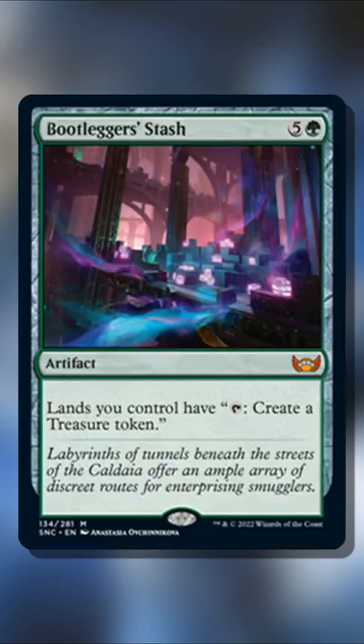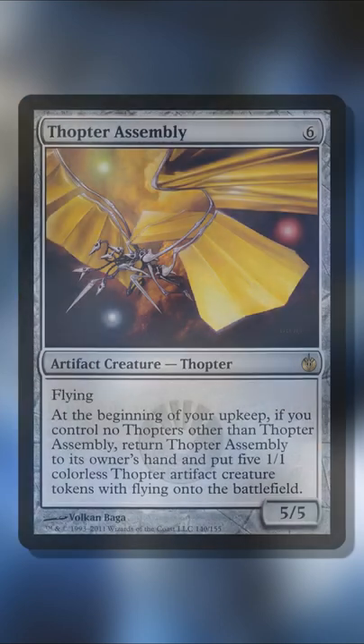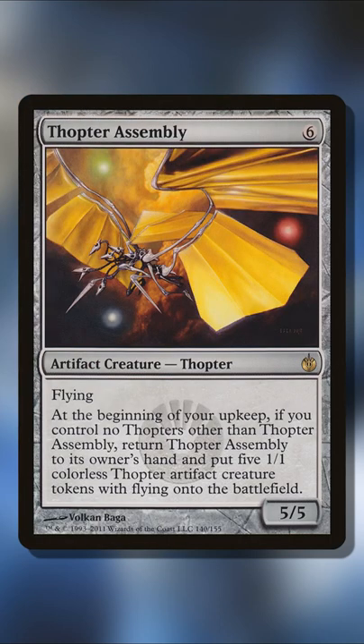But this time with the card Bootlegger Stash, it is arguably easier than it's ever been to combo with this card. You do have to tap to sacrifice 5 artifacts in order to get that extra turn, and the way you would normally do this is with other artifacts that give you creature tokens to sacrifice.